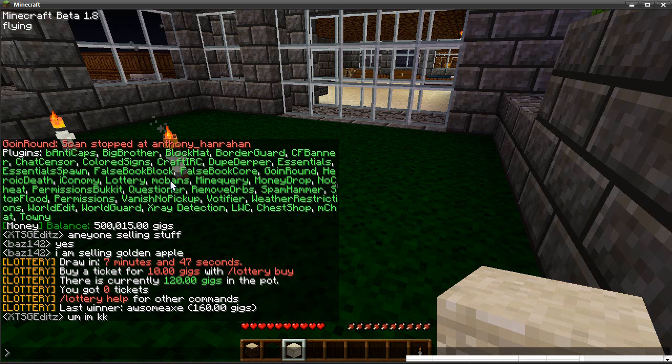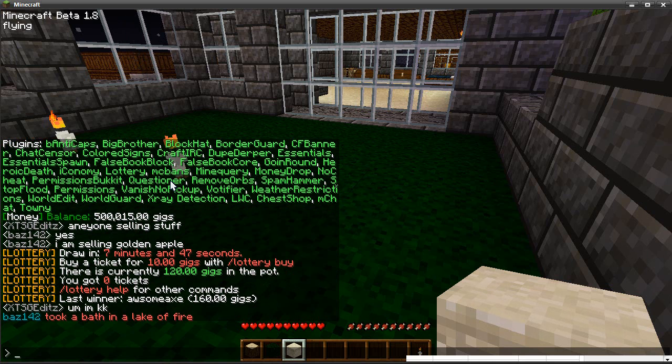MC Bans — I know it has a bad rep, but it's pretty useful for staff to see who's been banned when they come on. I know other servers ban at will, but we're not like that — we have a three strike rule: you'll get warned, you'll get kicked, and then you'll get banned. MC Bans also gives you a command to mute the chat, so if people are arguing you can just stop the chat.